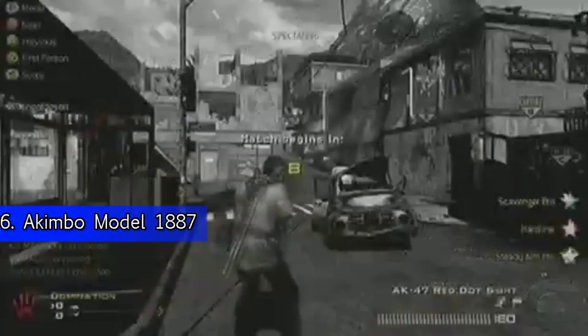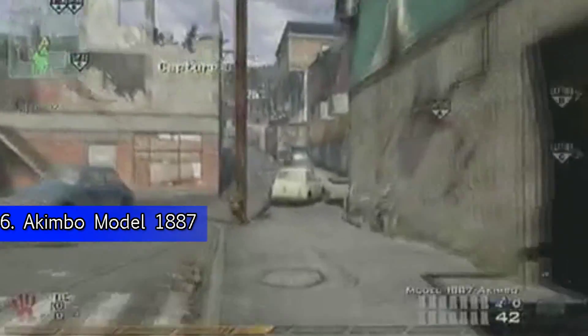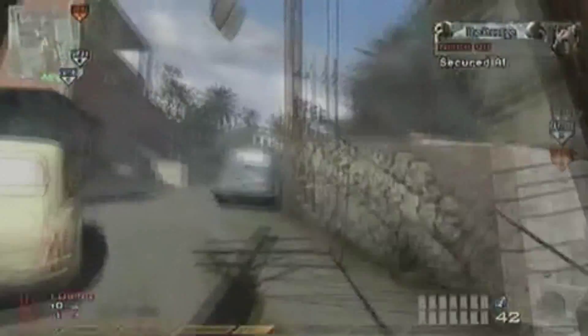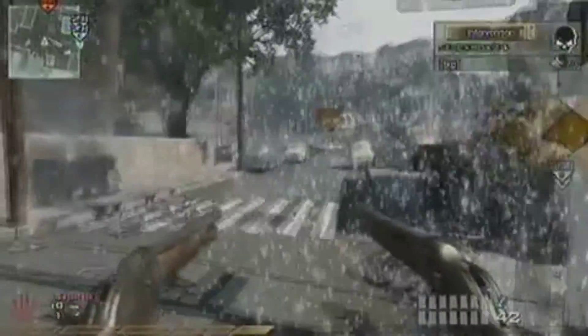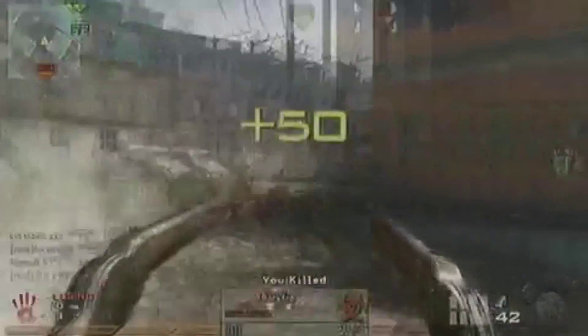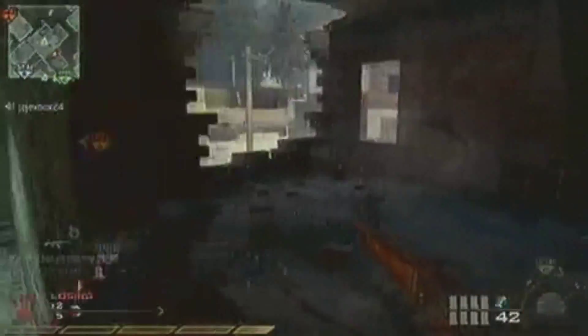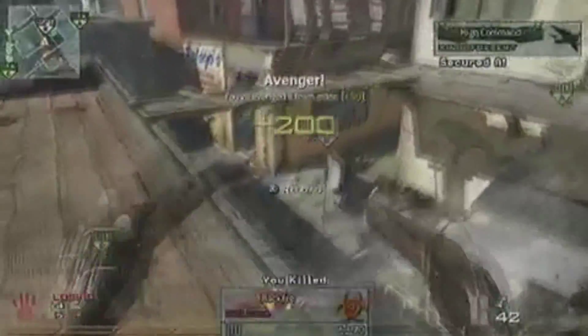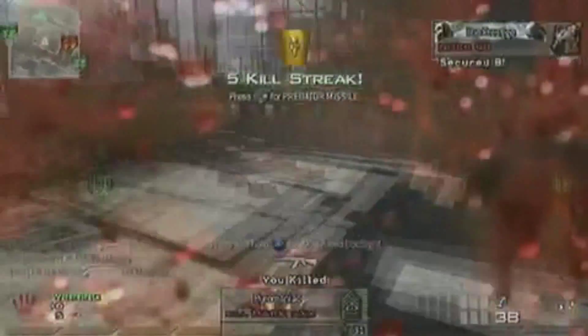Number 6 was the Akimbo Model 1887s from Modern Warfare 2. This one was a little fun to do. You could equip Akimbo to your Model 1887s and they would get unreal — unreal range and unreal damage. It would pretty much be a one-shot kill up to about 30 feet every single time. It took them about a month to patch, just like everything else in Modern Warfare 2. I remember people posting videos of getting nukes with them. At the same time it was really annoying, because up to 30 feet there was nothing you could do against these weapons considering they reloaded really fast and had that unreal range.